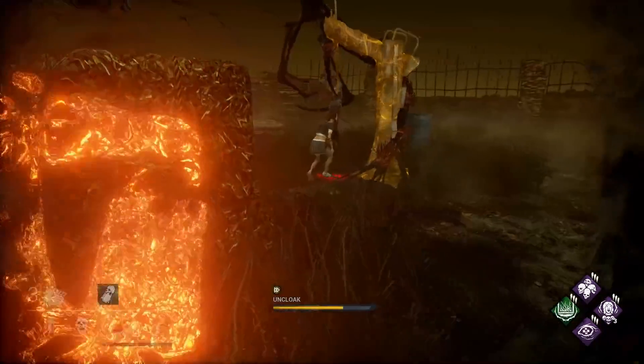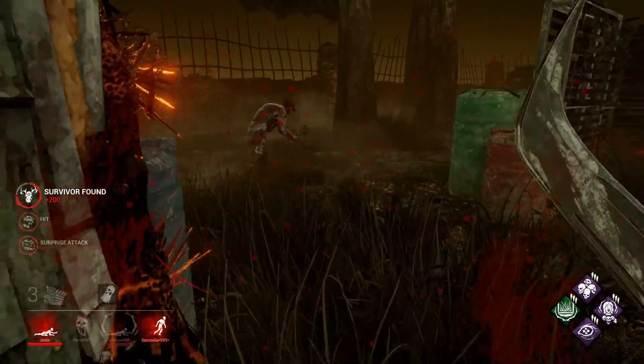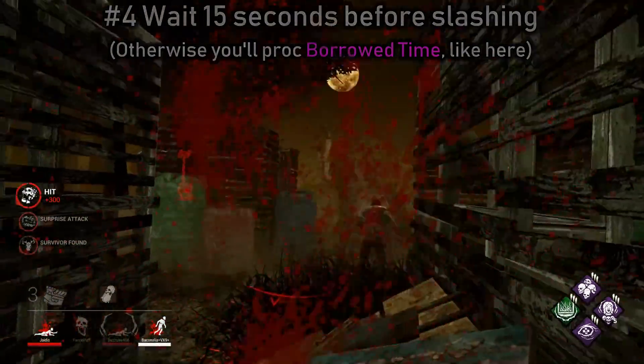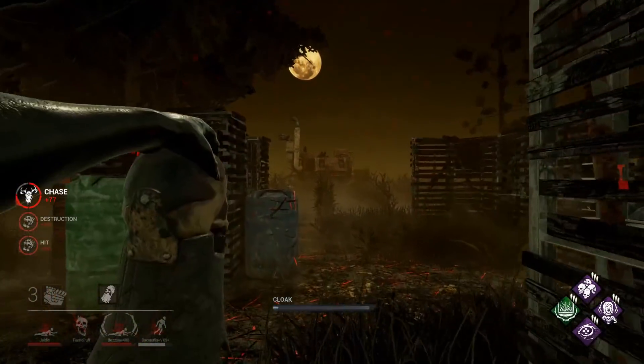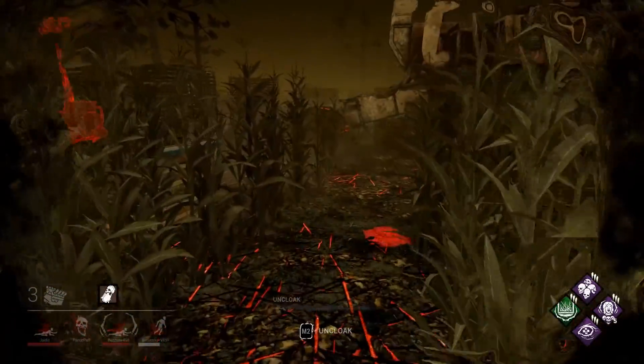One other way to counter Borrowed Time is to just wait 15 seconds after they are unhooked before slashing at them. Unfortunately here I do slash at them before 15 seconds are up, but if I had waited those 15 seconds out, they could have just lost their Borrowed Time effect and I could have downed them immediately.